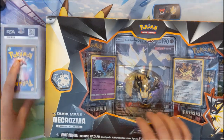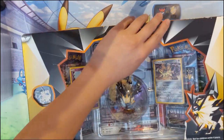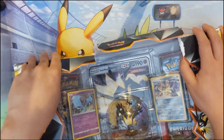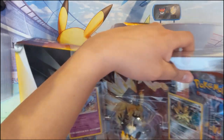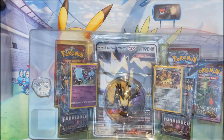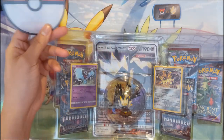Today we have a Duskmane Necrozma premium collection box. As far as collection boxes go, I do like this one — it has everything I like and doesn't have the stuff I don't, which is primarily the coins. Those do not do anything for me. However, this one has — I've never seen this before, not sure what purpose it has, but it's pretty cool.